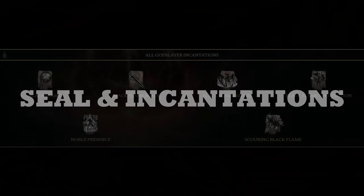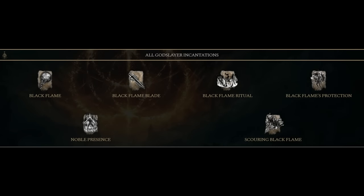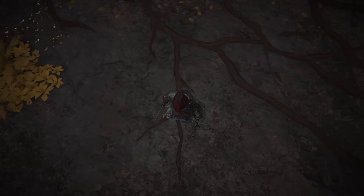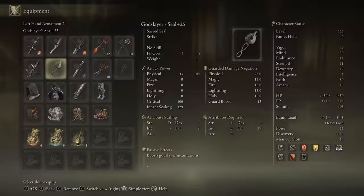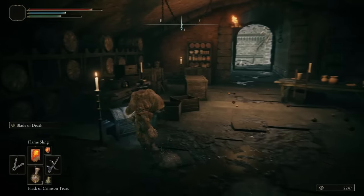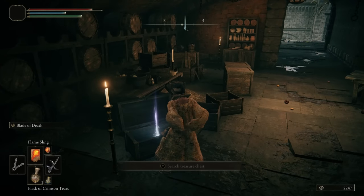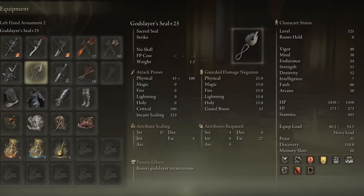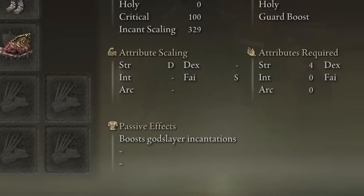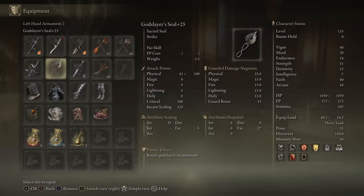For the Black Flame school of incantations, you want to get them all — except Black Flame Blade, which can't be used with these daggers. First, let's talk about the seal. The best seal for black flame incantations is the Godslayer's Seal, which will be our main seal. A nice benefit is that you can pick it up really early on — it's in Stormveil — and it gives a nice buff to the damage output of all our black flame spells.